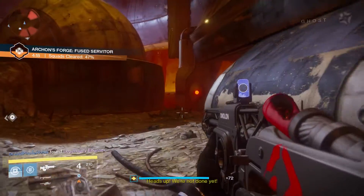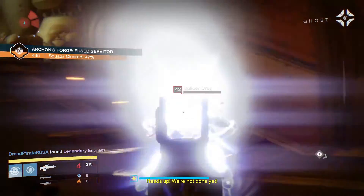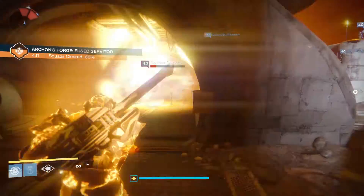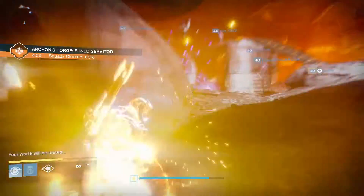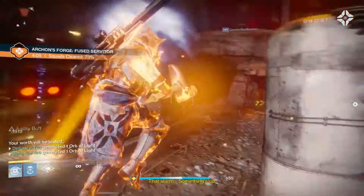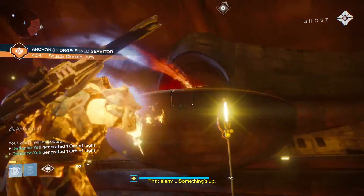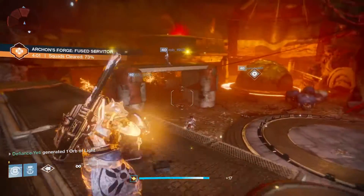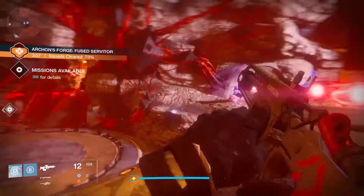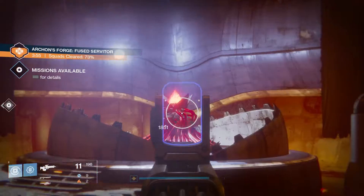At 50 seconds into the encounter — so with 4 minutes and 10 seconds left on the clock — there will be an alarm sound and a message will appear on the bottom left of the screen saying 'your worth will be tested'. About 5 seconds later, one of the two side domes will open and there will be a SIVA node inside. If you destroy the SIVA node quickly enough, the message 'impressive' will appear and then the other side dome will open.